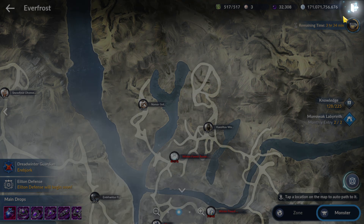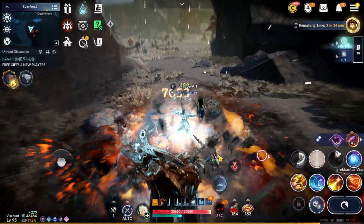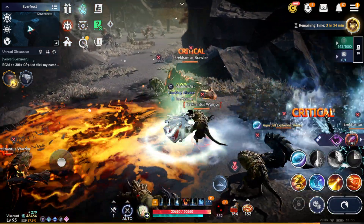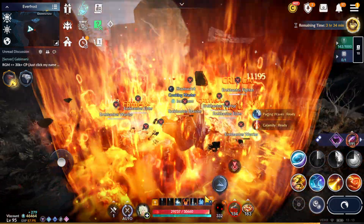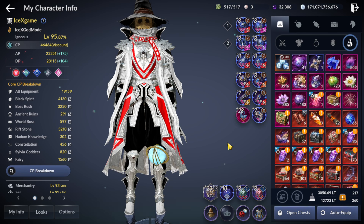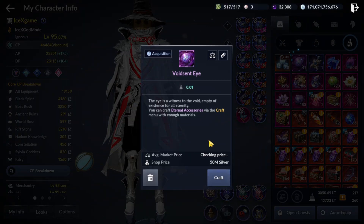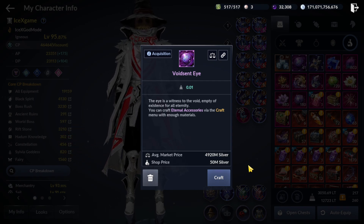One month of farming! Let you guys guess how many Eternal accessories I have and how many White Sand. Five, four, three, two, one — here is the answer: zero Eternal accessories, and White Sand — still 41. The first week the drop rate was very high.